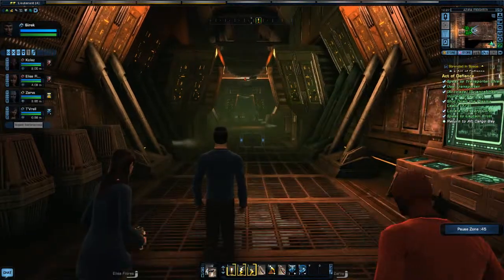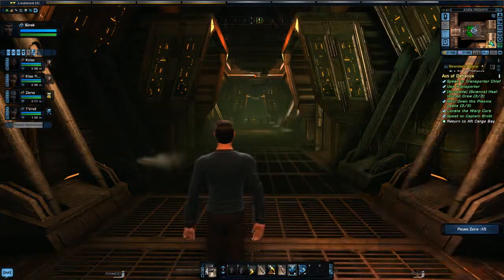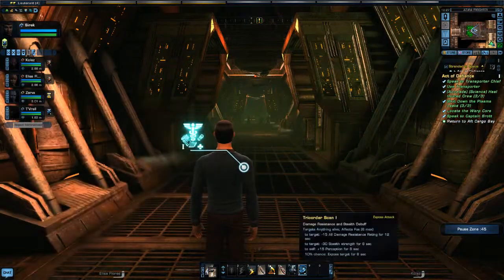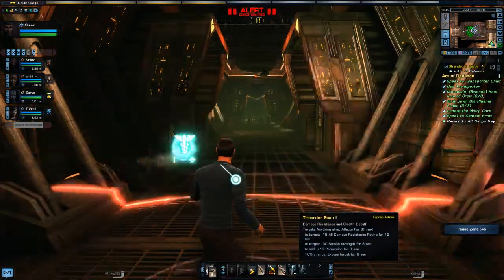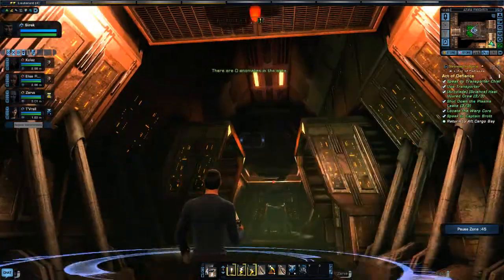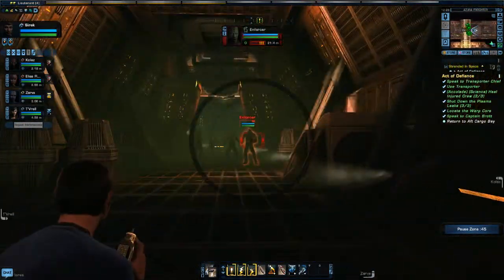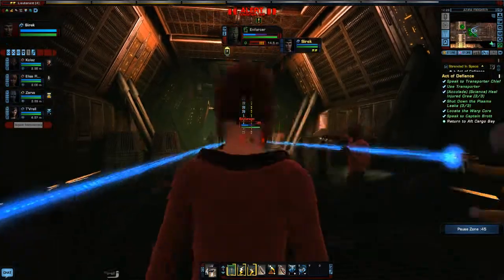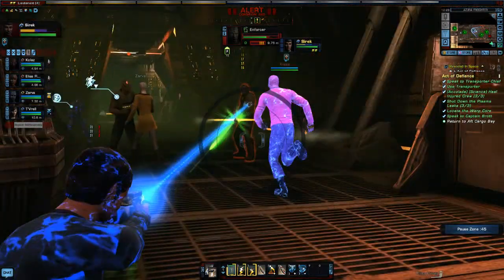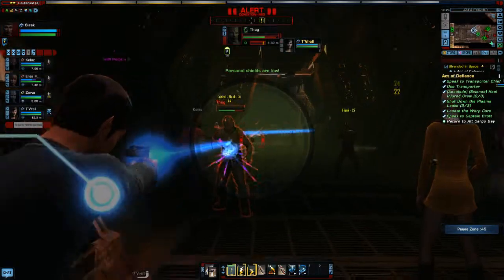For now we're just going to keep following the beginner stuff of the game, playing this through as if we were a new player. What have we got on slots 7 and 8? We have Medical Tricorder which heals us, and Tricorder Scan which is damage resistance and stealth debuff. Let's get him.